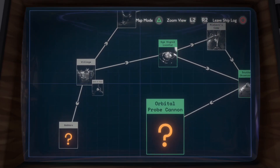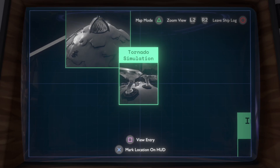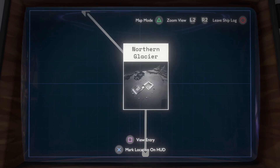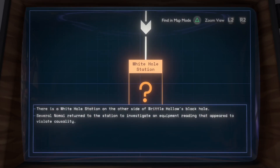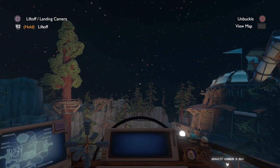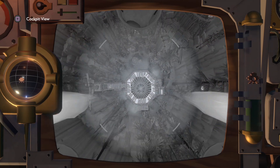Let's go into rumor mode. Yeah, tornado simulation - I already know about that. I want to get to the northern glacier. We're able to warp here from the white hole station on the other side of Brittle Hollow's black hole. Well, I'm going to go to the gravity cannon and then try to get to the quantum moon with the shuttle, or at least see if I can do that.